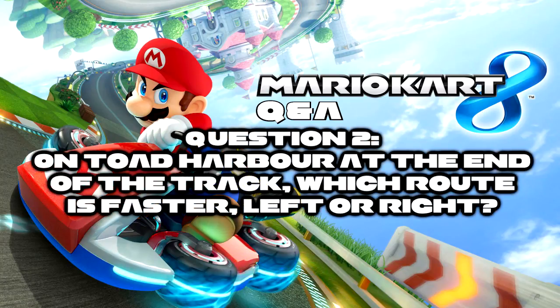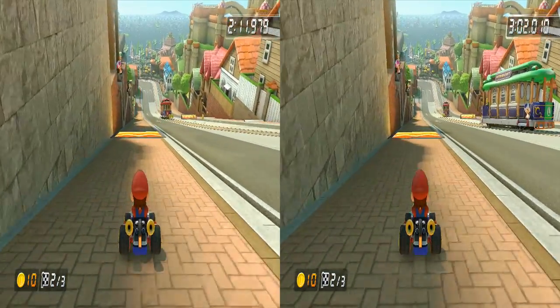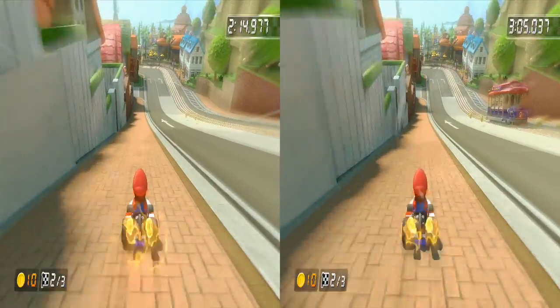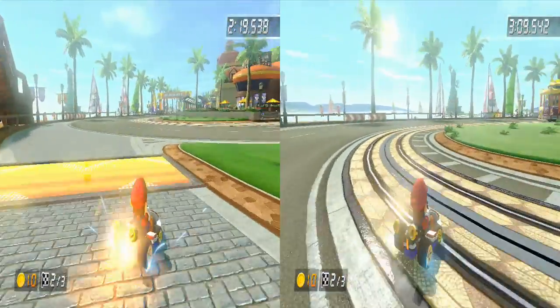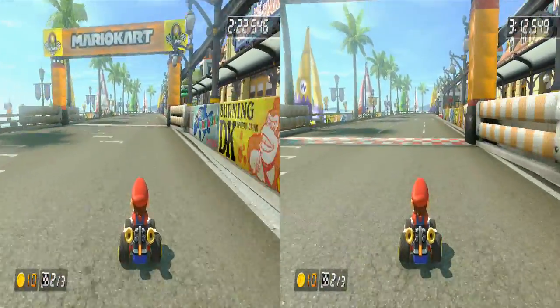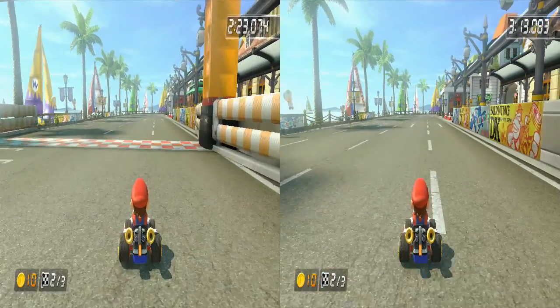Here's the second question: on Toad Harbour at the end of the track, which route is faster — the left one or the right one? There are two ways to go: one with a boost panel and one without, and I've always wondered if the one with the boost panel is faster. The one on the left goes left and the one on the right goes right — as you can already see the right route is faster. Pausing at the finish line it's about a second faster to take the right route. That boost panel on the left is a little bit misleading.